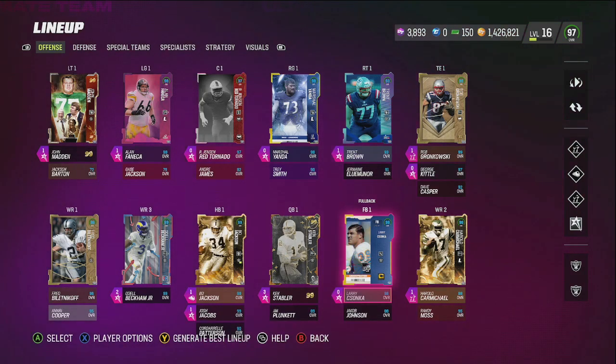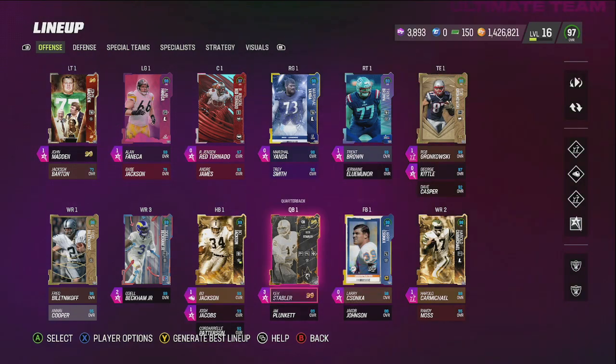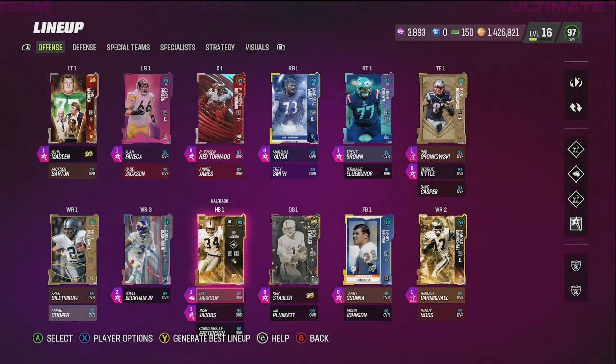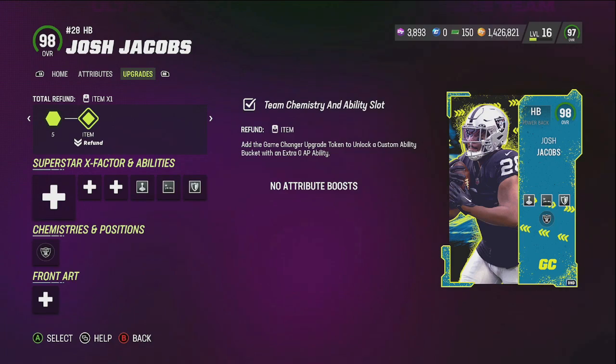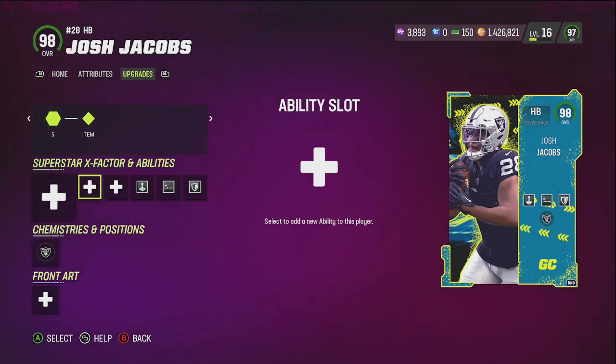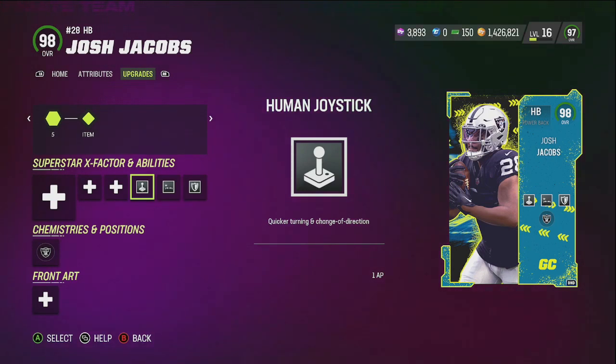They will go down low in price. So in order for you to take advantage of when they go low in price, you just have to sell them immediately, bro. Because no card is going to stay at a milli like that — especially a receiver, because there's new receivers coming out every goddamn week, damn near every day.